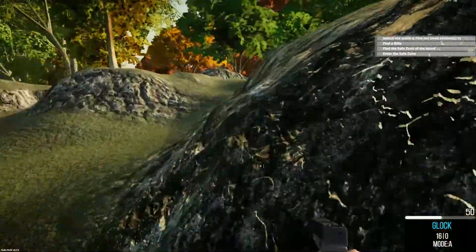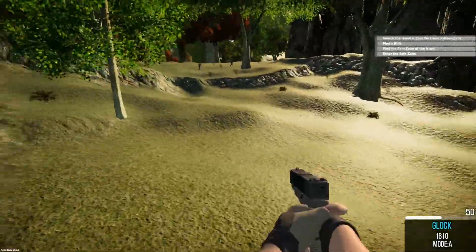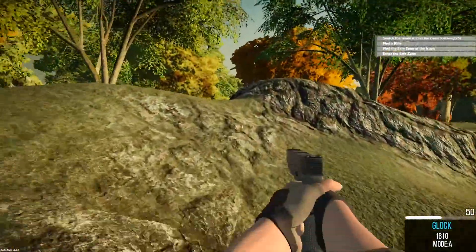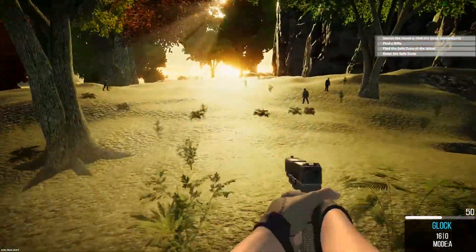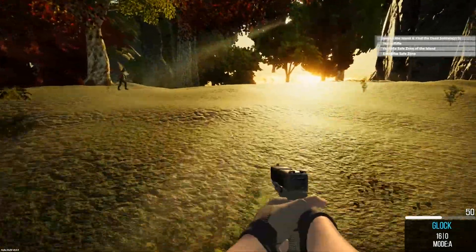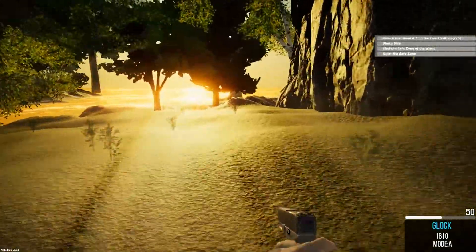I can understand the concept of finding the three bodies, because it's a way to get you out and about the island. I have found the safe zone, but until I find the rifle and all the bodies, it keeps telling me I have to find the rifle to get into the safe zone, which I haven't done yet.